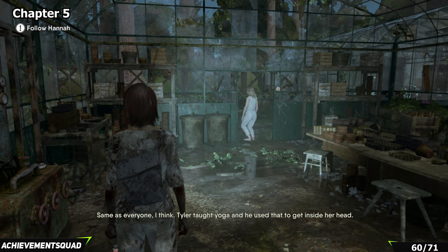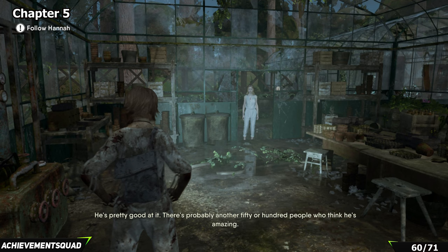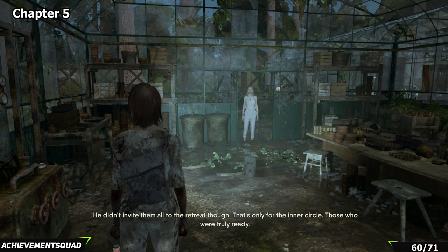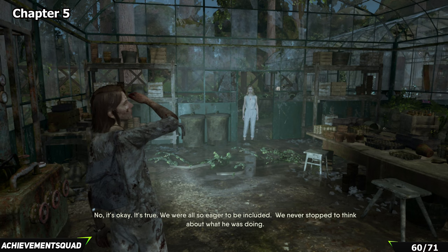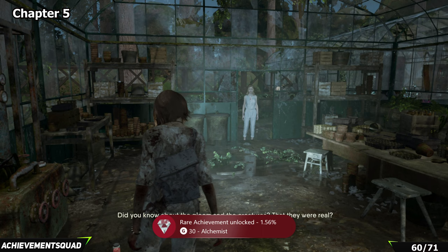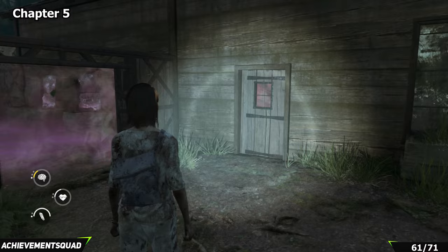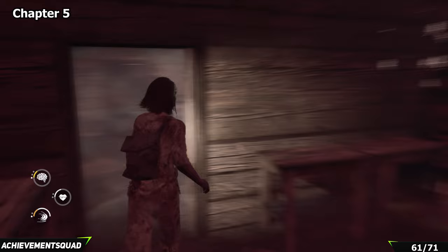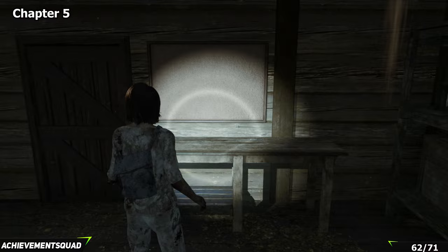Shortly after this you'll hit a point where you and Hannah get separated and can't progress forward. Enter the building that's nearby — briefly dart through some gloom on the right hand side, and as you make it out, straight in front on the whiteboard you'll find the next collectible. From that collectible turn around and to the left of the projector screen enter this area. Navigate through — there's a ladder at the back. Make your way up, take a left, follow it around, and the collectible is on top of a box.